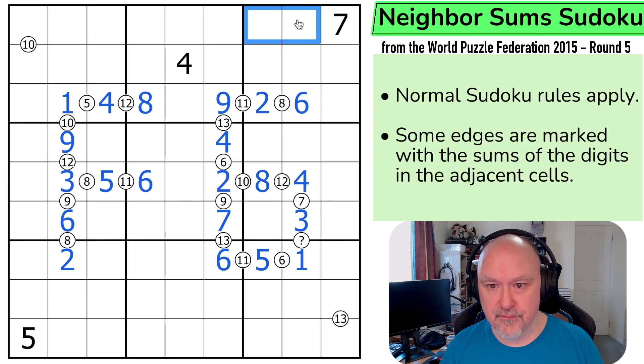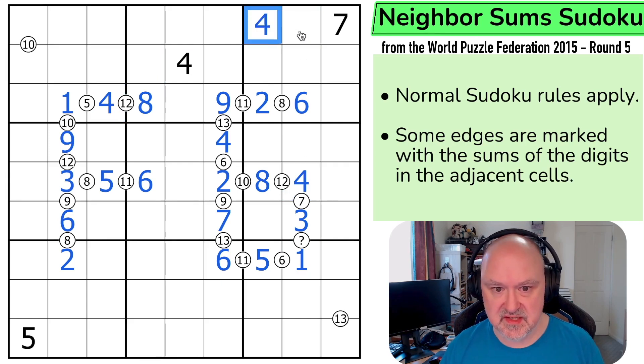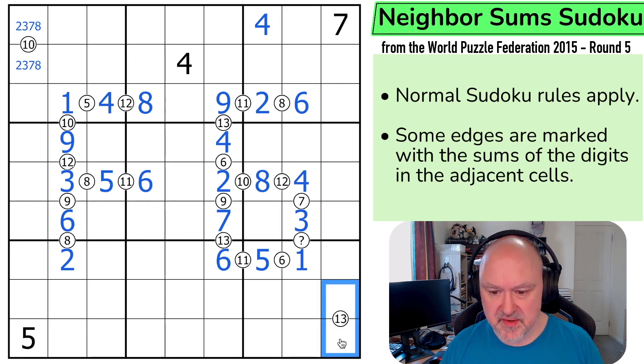Less lovely. 4 is in one of those two, but this 4 is looking up saying that's not the 4, so this is the 4. So this can't be 1, 9, or 4, 6. So this is either 2, 8 or 3, 7. I'm going to mark that. Can I do similar down here? This could be 9, 4. It can't be 8, 5. And it can't be 7, 6. So this is 9, 4.